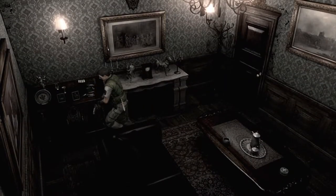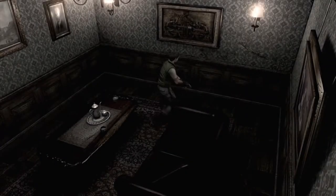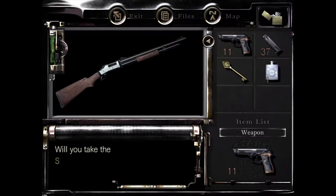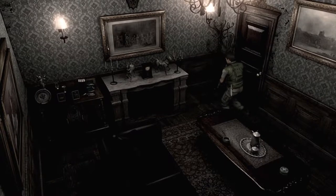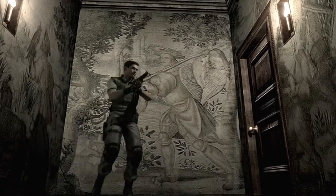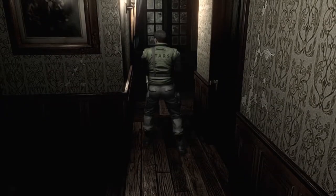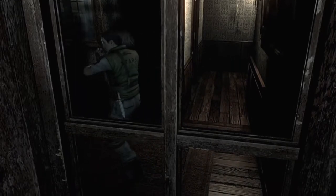I'll take that dagger — they don't take up inventory space. We got an ink ribbon and we got a shotgun now. If you're Jill, nothing to worry about — if you're Chris, you've got a lot to worry about. Jill has that damsel-in-distress thing going for her and Barry will come rescue her. Chris — he's just in distress and no one's going to save his day, though someone might help with inconveniences.